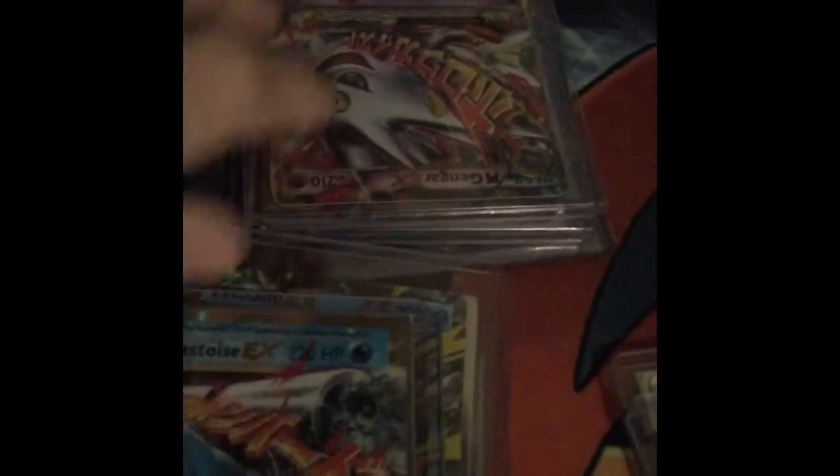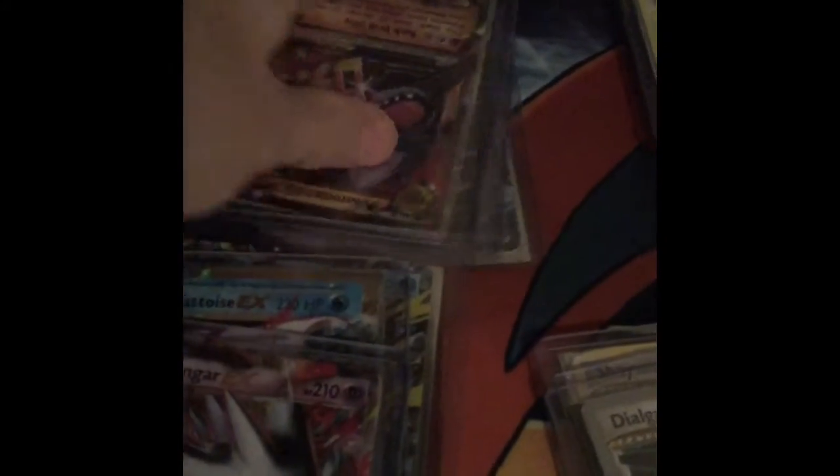We have two Celebi and a Crobat prime. One old EX — a Kyogre. Now Megas: Mega Ampharos, Mega Venusaur, Mega Tyranitar, Mega Glalie, Mega Blastoise from Evolutions, Mega Gengar, Mega Aerodactyl, Mega Lucario, and Alakazam.